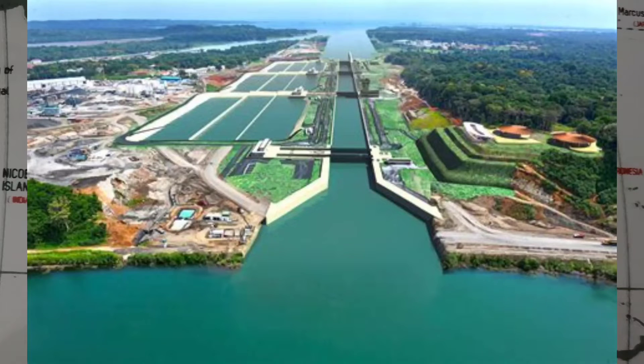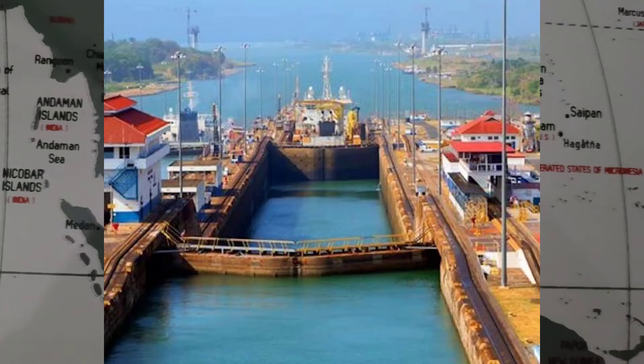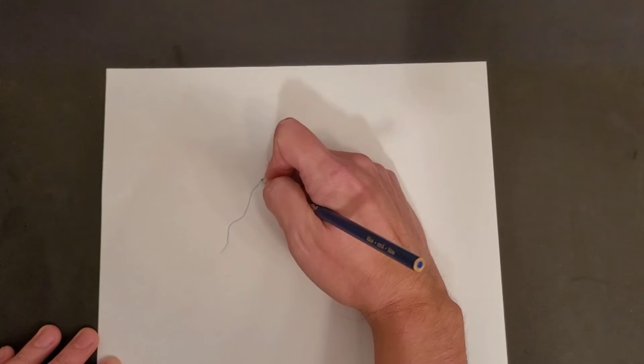The North and South American continents are divided by the Panama Canal. This canal is 82 kilometers or 51 miles long and connects the Atlantic and Pacific Oceans. The canal cuts across the Isthmus of Panama and is a conduit for maritime trade. One of the largest and most difficult engineering projects ever undertaken, the Panama Canal greatly reduces the time for ships to travel between the Atlantic and Pacific Oceans, enabling them to avoid the lengthy and hazardous Cape Horn route around the southernmost tip of South America via the Drake Passage, or Strait of Magellan, and the even less popular route through the Arctic Archipelago and the Bering Strait. It is comprised of three uplocks and three downlocks, which were completed in 1914.